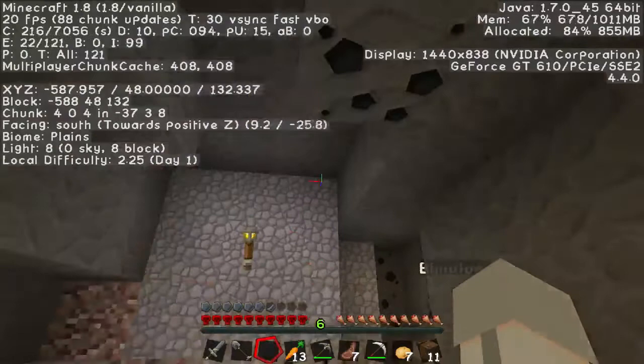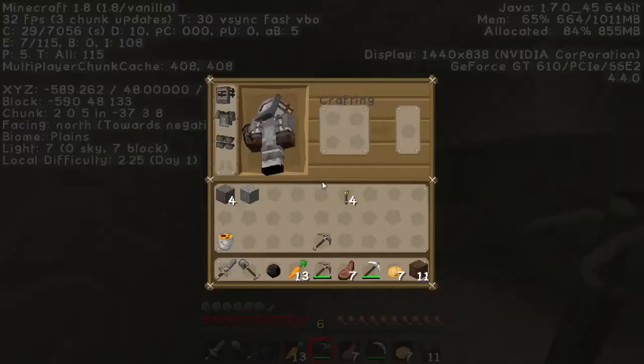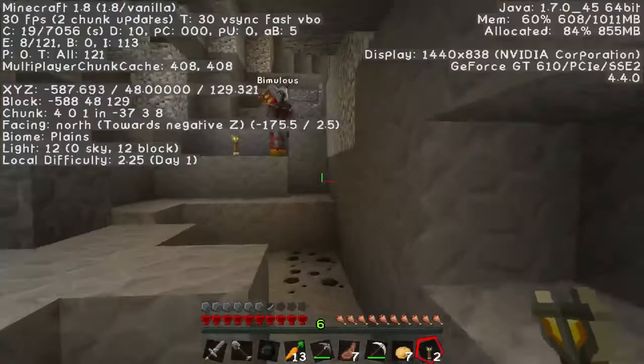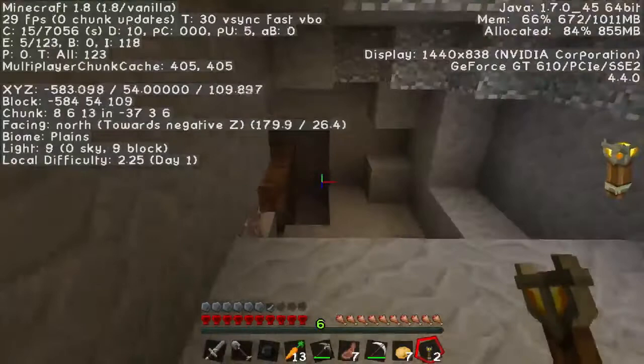Oh my gosh, there's gravel — that scared me! I saw it happen too — it was like, ah! It's really dark over here, I'm gonna put some torches down. The lava took out the light source. Here's some more iron — silly Daz is silly! Three pieces now.